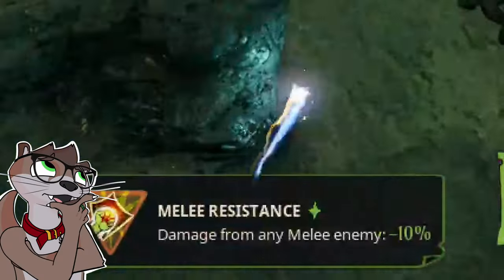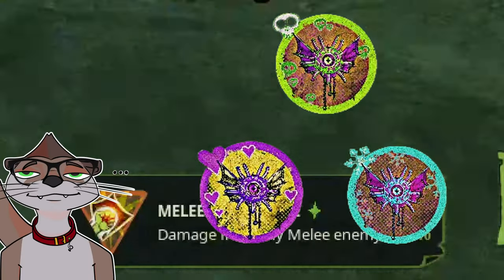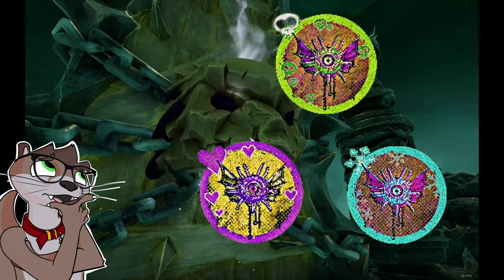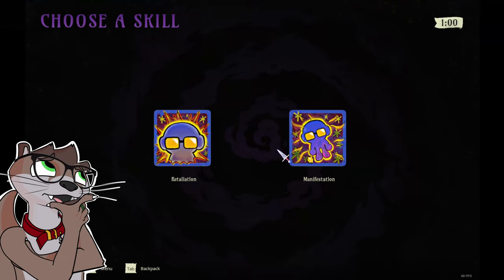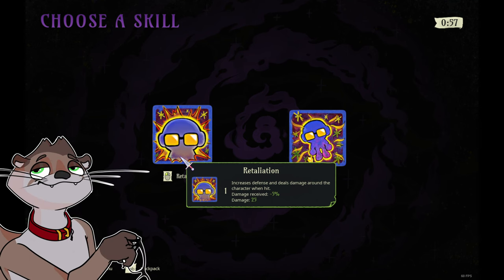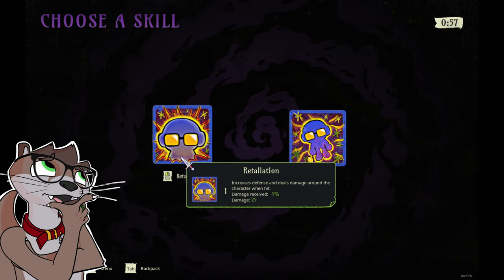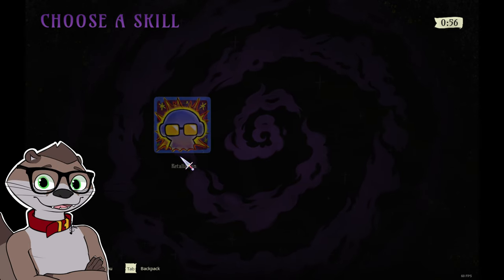Melee Resistance — at first glance this perk seems kinda whatever, but trust me, in the later parts of your run, Nogger Moths are going to be the bane of your existence, and thus this power-up will make life ever so slightly more bearable. At the end of this floor, I go for the Retaliation skill. It's like C-tier, and for the defense it's good, but its secondary property of dealing damage when getting hit sucks, as its damage scales horribly late game and isn't worth it. Only pick this up when you have nothing else.